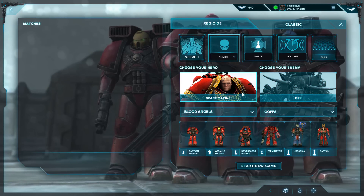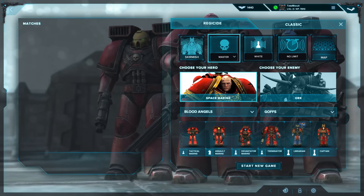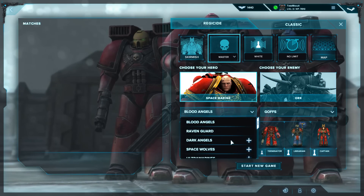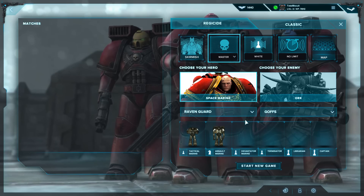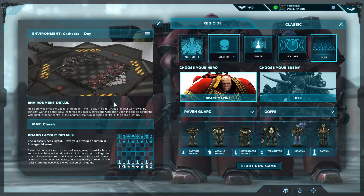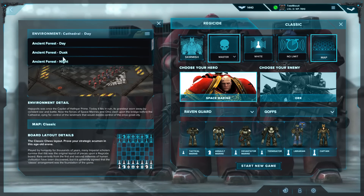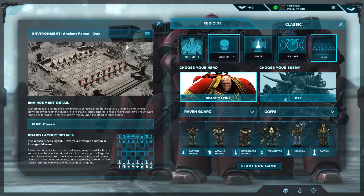I can pick space marines or orcs, and you can do some customization as to the kind of abilities you want in your loadout. I'm going to play against master level here to up the difficulty a little. You've got a choice of different space marine chapters — I'm going to pick the Raven Guard because the Blood Angels are massively overplayed. You can choose whether to go first or second, put time limits on, and change the maps. We've got Cathedral Day, Cathedral Night, Ancient Forest Day, Ancient Forest Night — that looks good, we'll go with that. And of course you can see the classic chess layout is in play here.